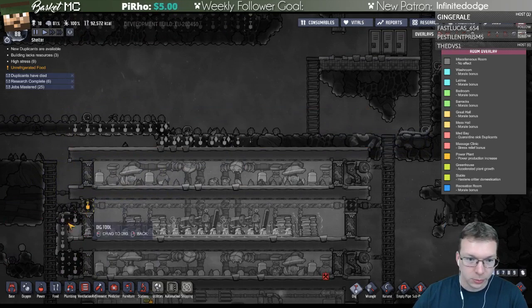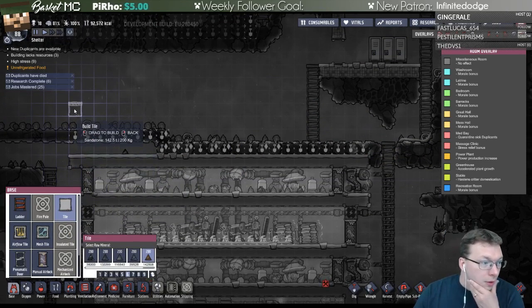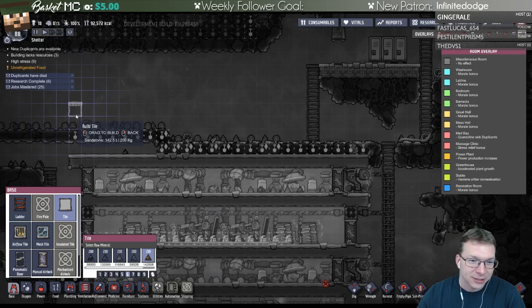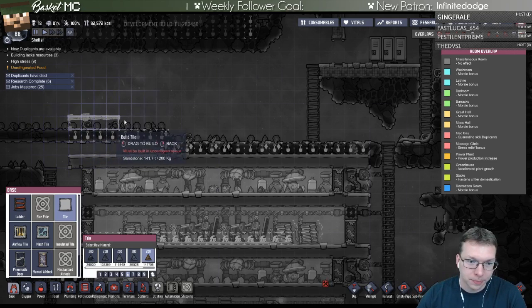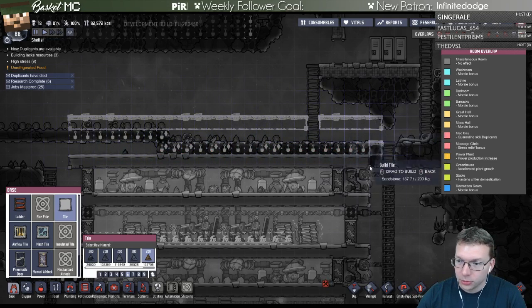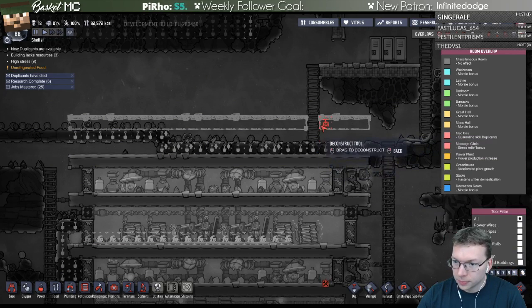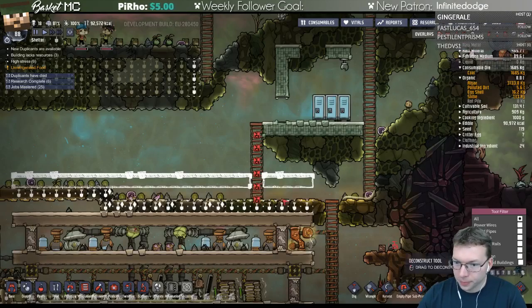I'll plan this out a little bit with time paused. I'll make it two-high because the massage tables are only two-high. So we'll make a massage table floor. Let me get rid of those. I want to get rid of these - oh it did do it, I didn't think it was going to.